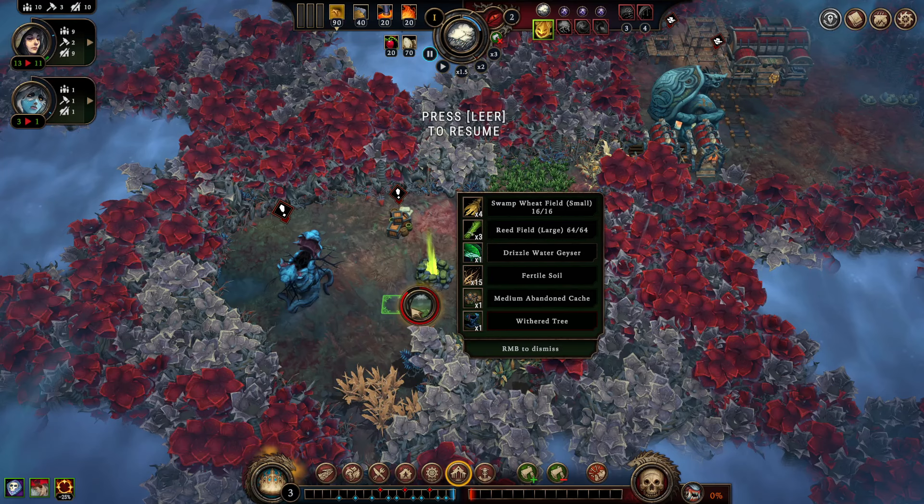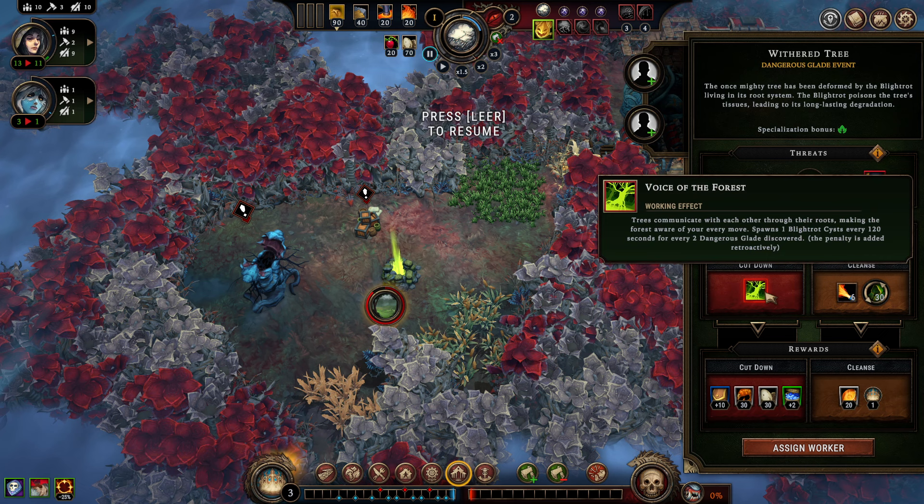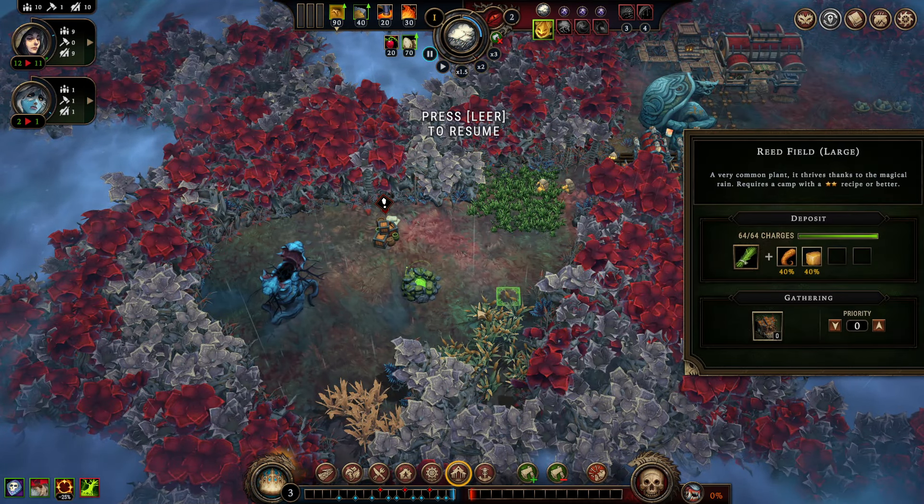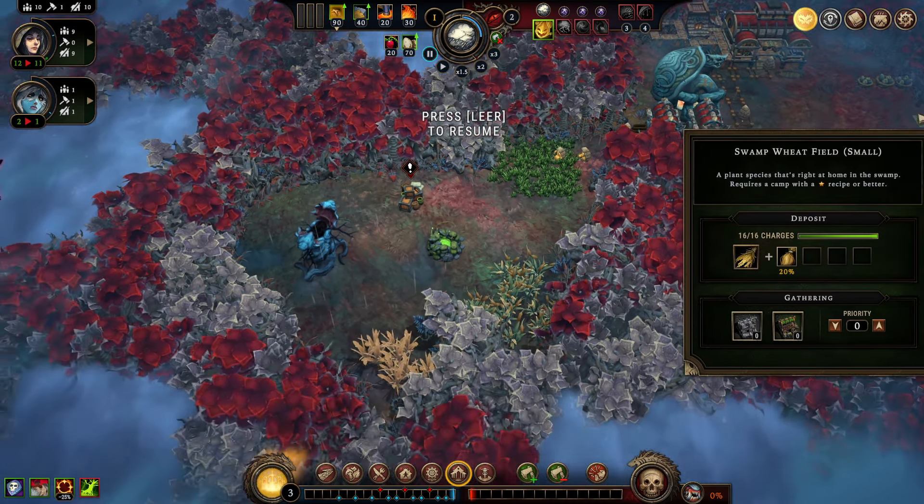That was probably one of the fastest glades ever. We got a Withered Tree event, which makes blight rot cysts spawn for dangerous glades discovered — one cyst every 120 seconds for every two dangerous glades. We will get a very low amount of cysts out of that, and we don't even need to worry too much about it, because the corruption from that one cyst will not be even hot enough to hurt us yet. We gained a drizzle water geyser, a large reed field, and small swamp weed fields.